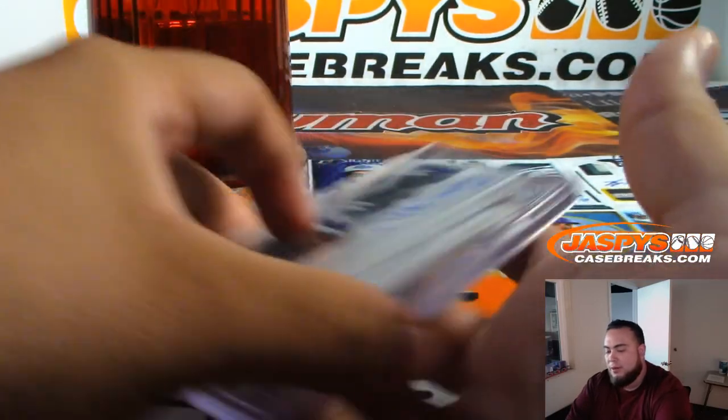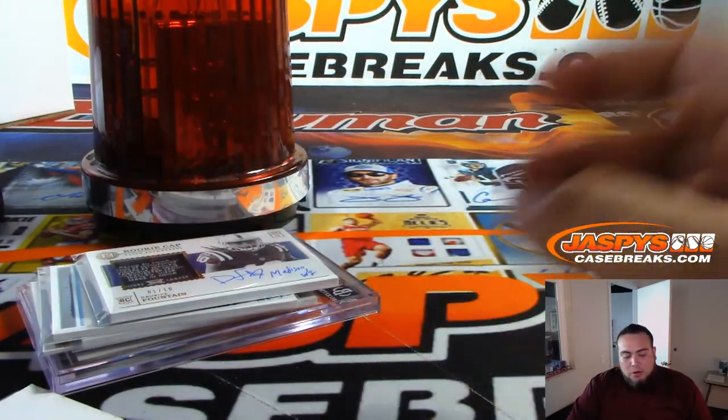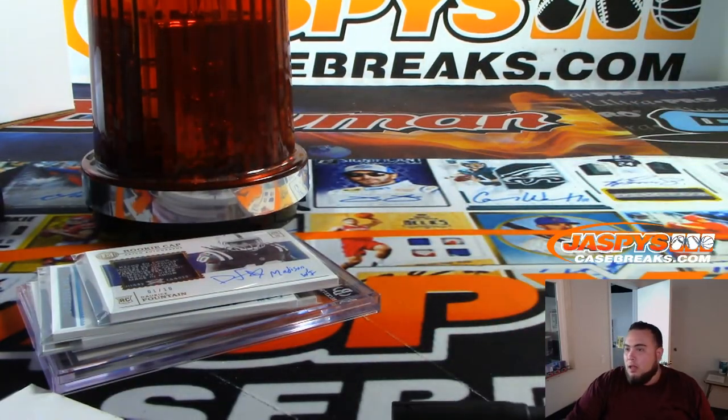Awesome! That was the break, guys — that was the quick break of Encased Football, one box break, random number block, number one. I'm sure we'll post another one. JaspiesCaseBreaks.com — we'll see you. Bye.